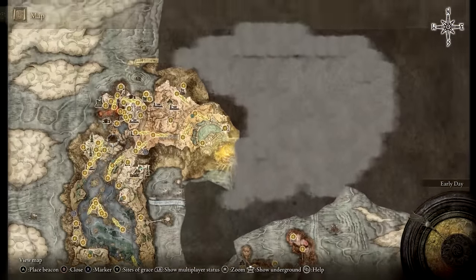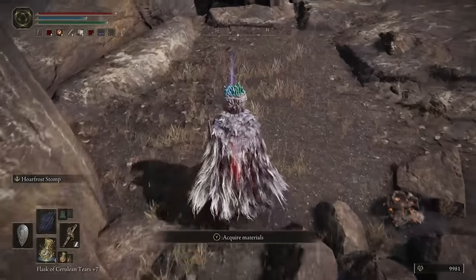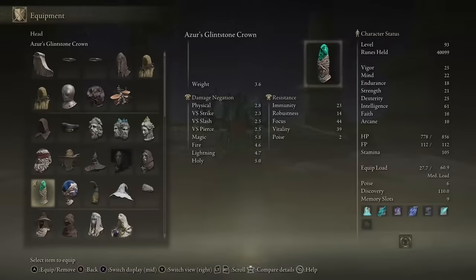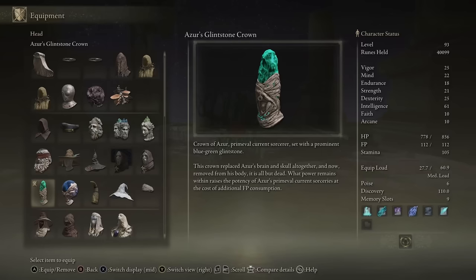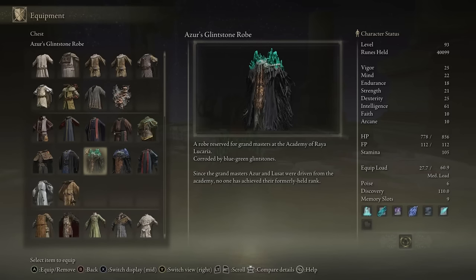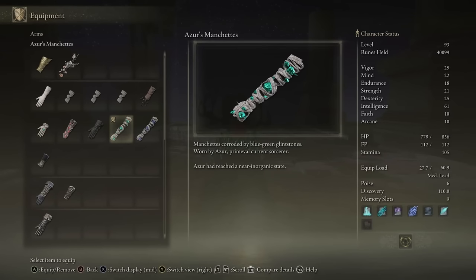Go back to where Azur was first found, which is easy because there is a Site of Grace right next to him. Instead of Azur, you'll find his armor sitting on the ground, waiting to be picked up. The helmet in this set, Azur's Glintstone Crown, increases the damage dealt by Azur's Primeval Sorceries. Comet Azur is the only example of an Azur Primeval Sorcery I'm aware of, and the one downside is that this sorcery will cost more FP to cast.